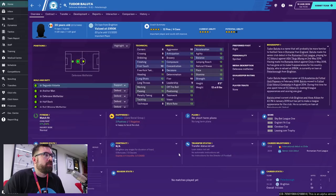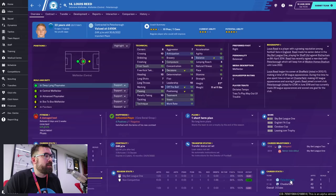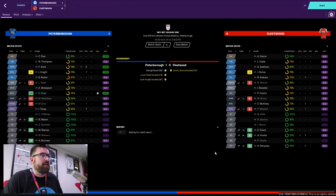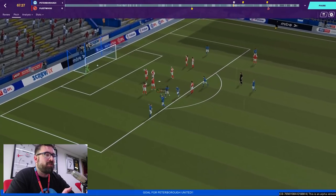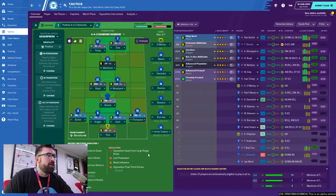More excitingly, we've brought in Tudor Baluta on loan from Brighton until January. He's a defensive midfielder who also plays central midfield and centre-back — four-star current ability with five-star potential, making him comfortably the best defensive midfielder in the squad. Perfect timing too, as Lewis Reed who plays there has just picked up an injury. We did beat Fleetwood 1-0 in that first game, with a brilliant goal from George Boyd doing George Boyd things.